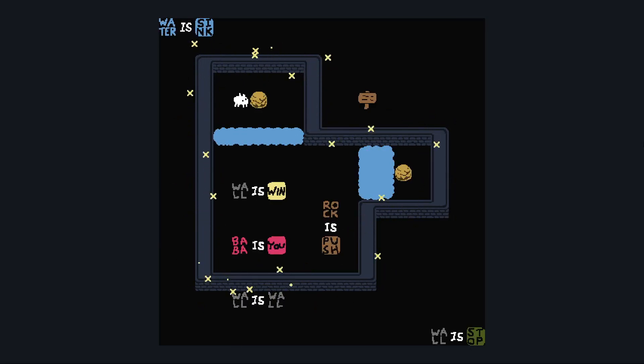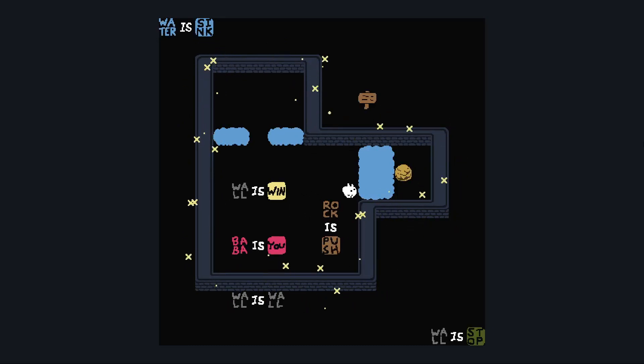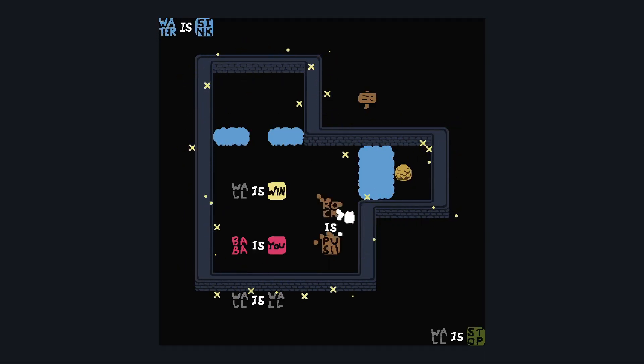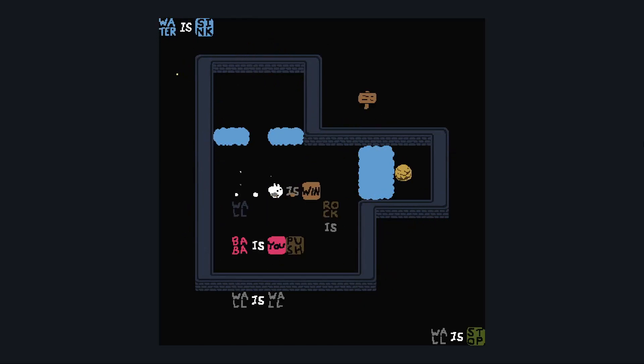Wall is win. I can see that. Baba is you. Rock is push. Wall is wall. Water is sink. Also, wall is stop — that's an important one. A little inconvenient to spell Baba is win here. I can make Rock is win, which wouldn't be great. I could make Rock is you, but then it couldn't do much. Can I make Rock is win and Rock is you? I believe so.